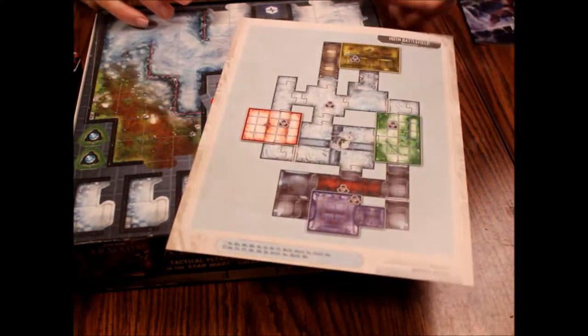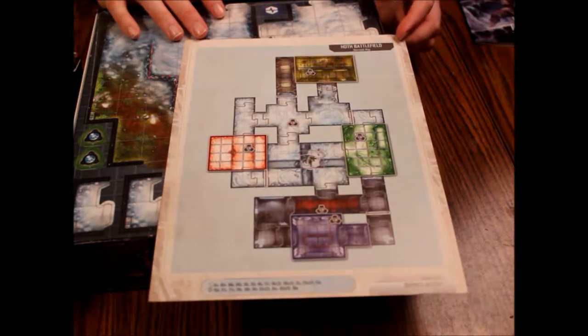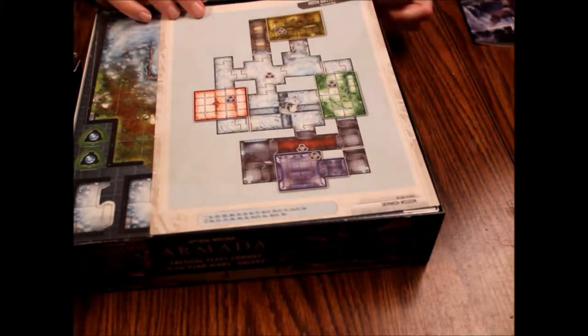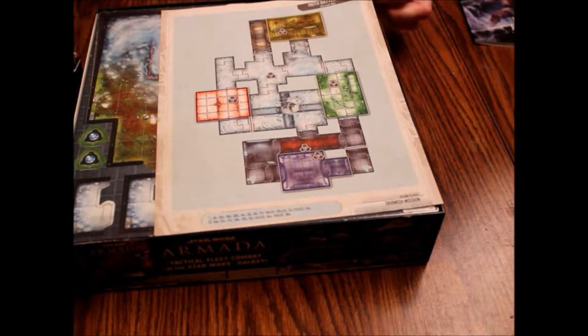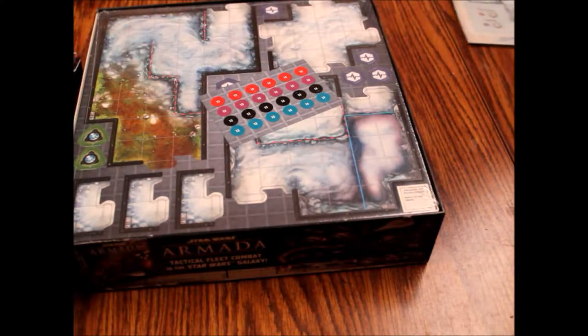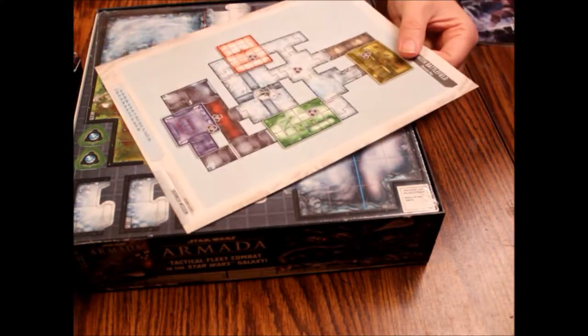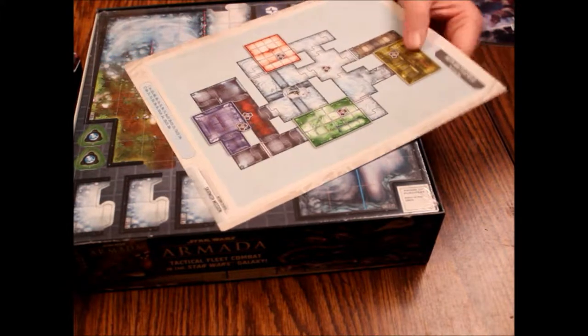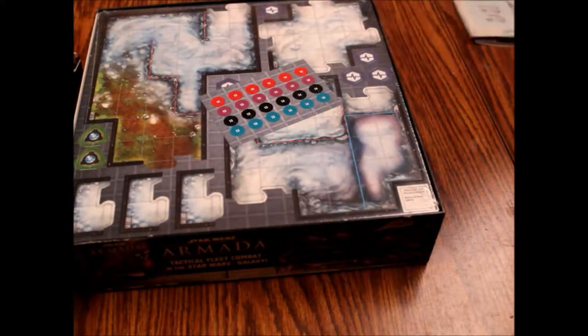It does have some really cool stuff. Here's a skirmish map sheet of Echo Base. It's got all the tiles listed and it uses only one tile from the original game, which is 36B. On the other side, there is the Hoth Battlefield, which is huge and uses several tiles from both sets. Although this is on pretty good paper, it will crumple easily — it is just glossy paper — so be careful with that so it doesn't get screwed up.